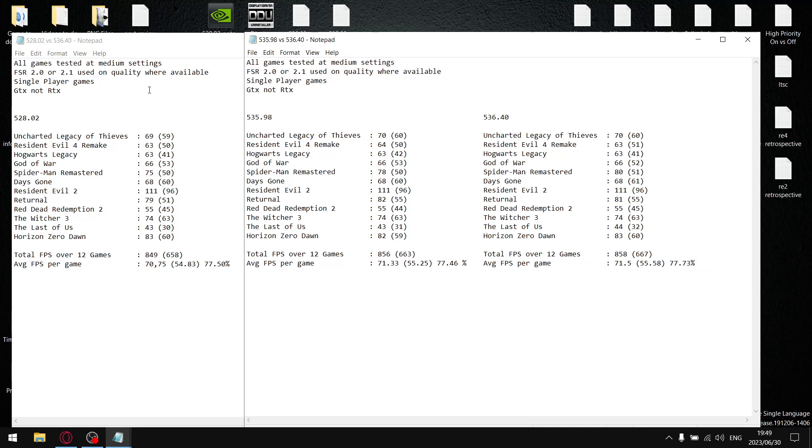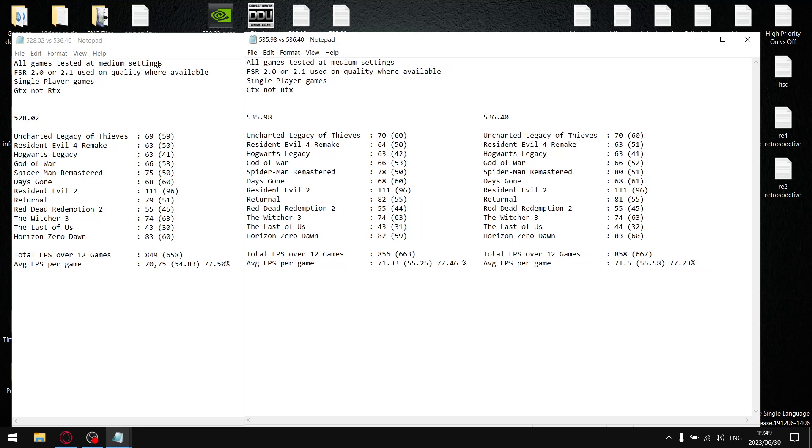All my games were tested on medium settings. Where FSR 2.0 or 2.1 was available, I used a quality setting. The only game that wasn't medium was The Last of Us, because performance is progressively getting worse, so I tested it on low with FSR set to quality. My computer is under spec for Returnal, so I test that on low with FSR set to balanced. I play Resident Evil 4 Remake on a mixture of medium, high, and low — those are just my in-game settings. Everything else is medium with FSR set to quality. All these games are single-player games.